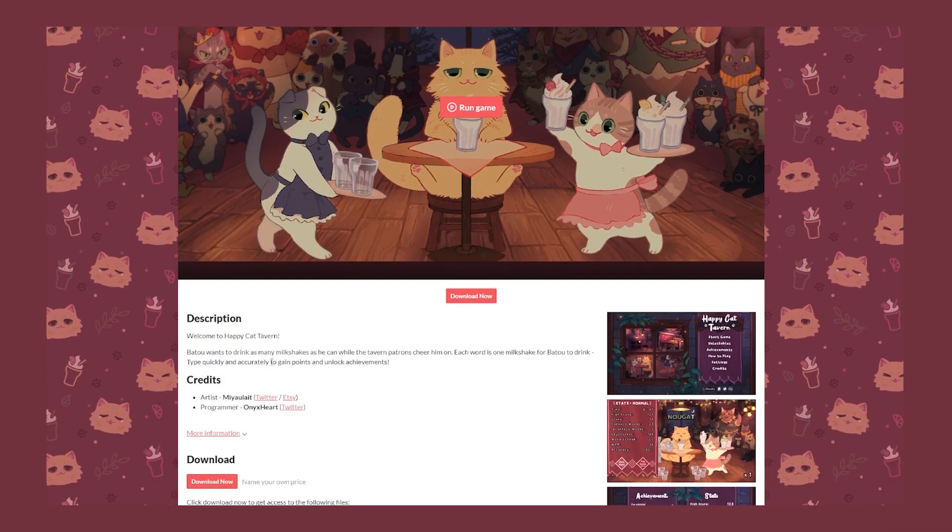The description reads: welcome to a happy cat tavern. By the by, if you want to give this game a try yourself, I will link it in the description below. It's on itch.io, it's free, you can play it on your browser or you can download it as well. Batao wants to drink as many milkshakes as he can while the tavern patrons cheer him on. Each word is one milkshake for Batao to drink. Type quickly and accurately to gain points and unlock achievements. The artist — and I do apologize if I butcher your name, their hyperlinks are on their page if you want to look them up and follow them — I suggest that you do.